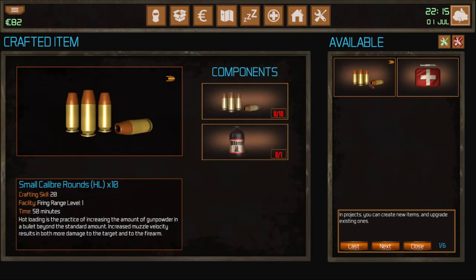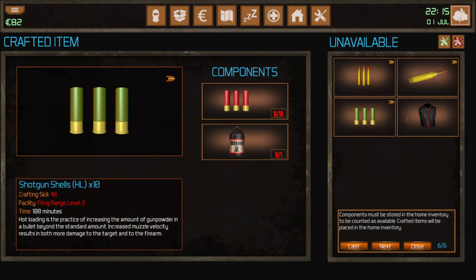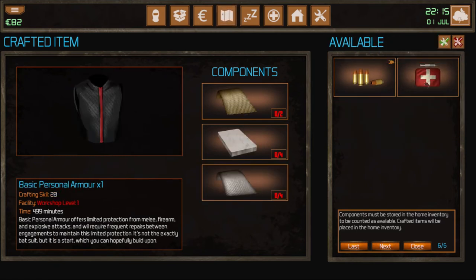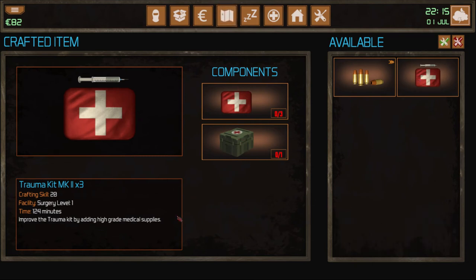We've got the workshop. With these components we can make items — it explains how to make them here. We can actually make our own components. I don't know what blam is — I assume that's some kind of ammo powder. If you have the right items, you can hit the craft button; otherwise items you're unable to craft are shown separately. So this shows what we know about and what we don't. Bullets and med kits — but we don't have any of these components. Let's close that out.